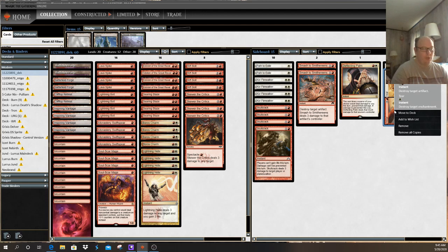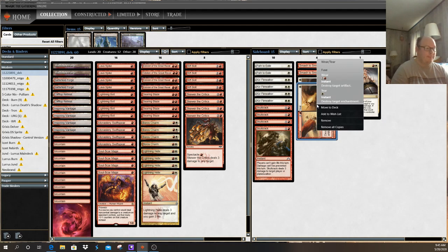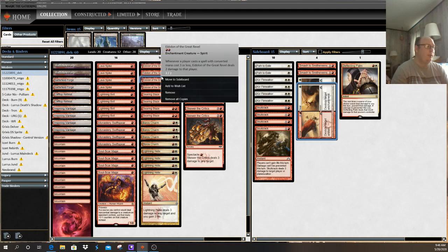There are two copies of Wear/Tear. Wear, for one red, destroys target artifact. Tear, for one white, destroys target enchantment — another type of permanent on the battlefield that brings some effect. Or you can cast it for one red and one white to get both effects and destroy an artifact and an enchantment. For instance, Eidolon of the Great Rebel, in addition to being a creature, also has the enchantment subtype, meaning theoretically you could tear your own Eidolon in some spots.